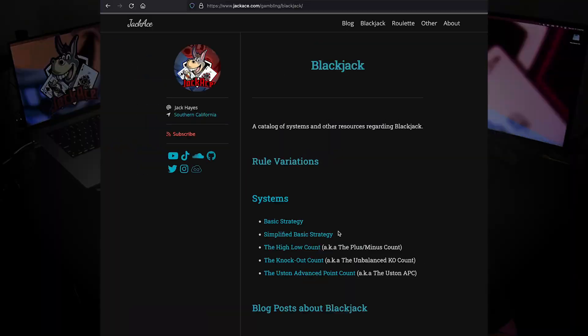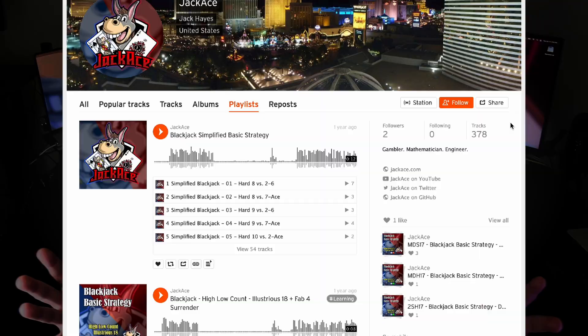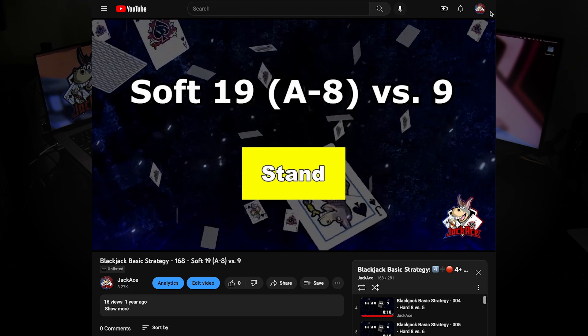But trying to master any of these systems is worthless if you haven't memorized basic strategy. You can go to JackAce.com to access free resources that can help teach you basic strategy, including audio flashcards on SoundCloud, video flashcards on YouTube, and even an Alexa skill on the Amazon Echo.